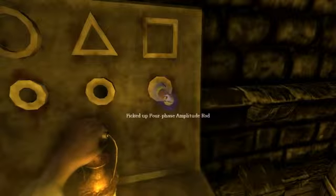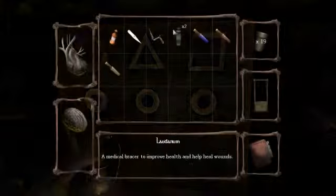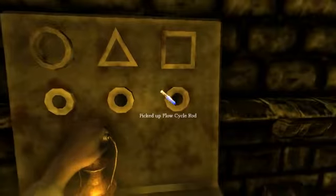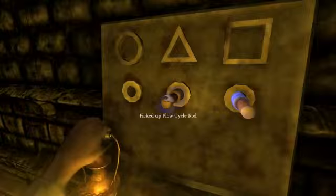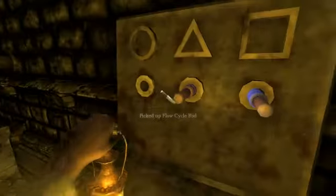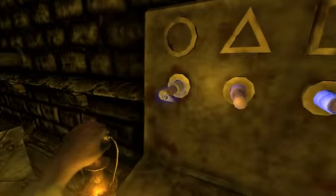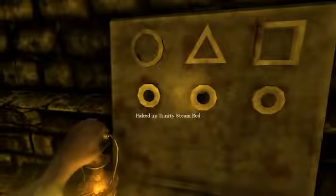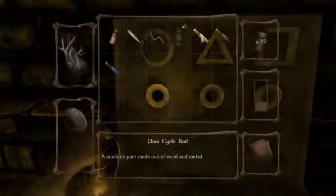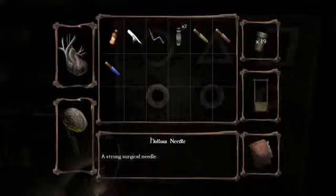Okay, I'm going to try all six possible combinations of this. So maybe it's the other way around — maybe it's like this, and then like that, and then like that. No, it's not. God dang it. I really have no idea how to do this.